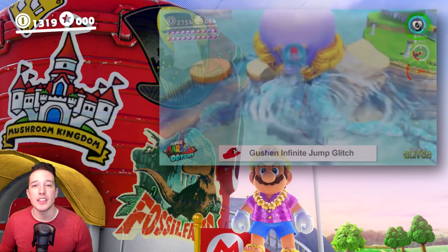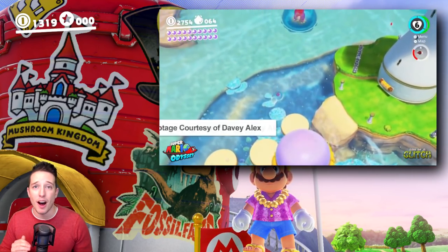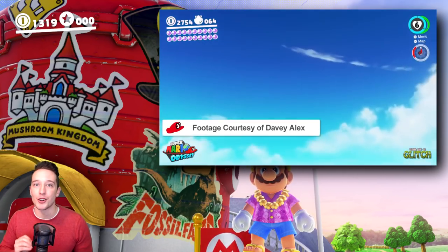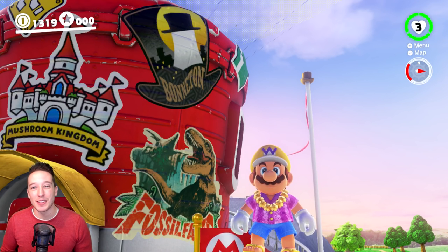At about the 11:50 mark within the video, a glitch is shown off using the Gushen while you're taking on the Seaside Kingdom boss. I want to know if this glitch is possible in the Mushroom Kingdom version of the boss battle. Let's find out if it's possible.